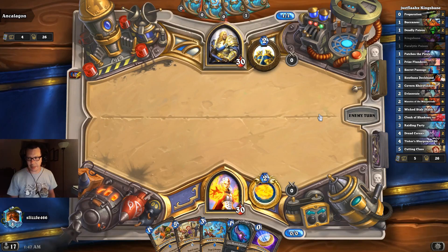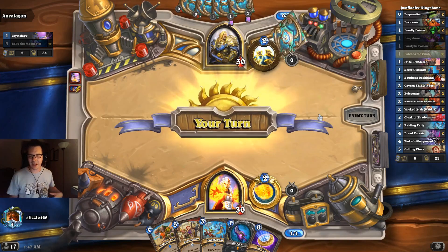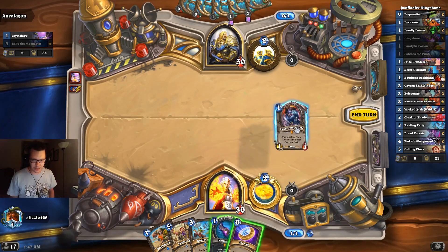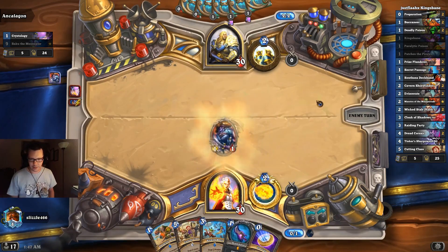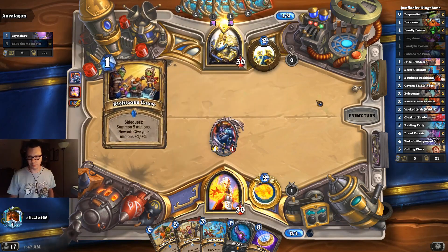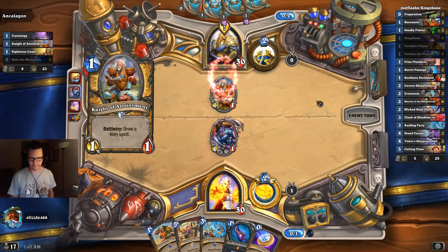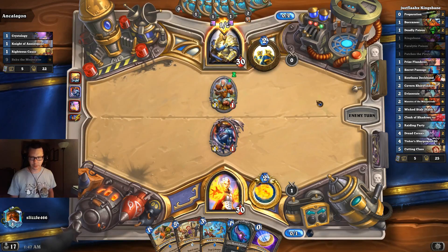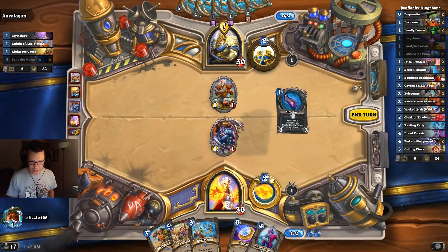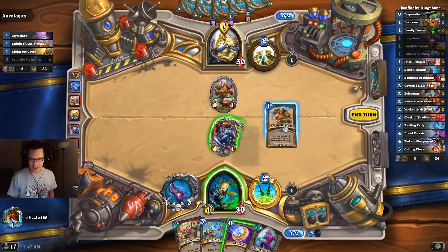This specific build of Kingsbane Mage doesn't run Blade Flurry because I personally don't like Blade Flurry. I know some people love it. Oh no, we drew Patches — that's not good, but it's okay. Kingsbane Mage, sometimes you draw Patches. We'll go ahead and play our Kingsbane, and — tricked ya, I'm a Rogue. Who didn't see that coming?